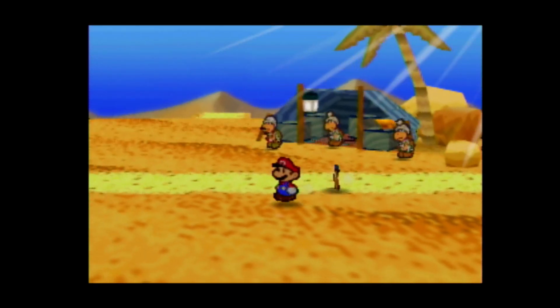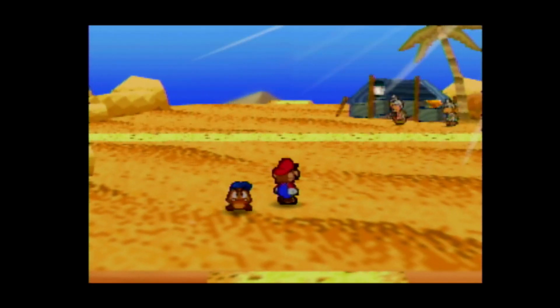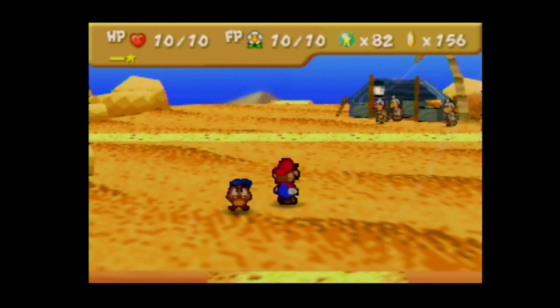Now, as I mentioned before, the desert is very big and there's a lot to do here. If you follow the path, it will take you straight to Dry Dry Outpost, but the desert is actually a square - I believe it's a 4x4 grid. Every area has something you can do in it. So we are going to want to explore the desert for a bit. Right now, I'm going to end this episode and go to the next one. I will see you guys in our next episode as we go to Dry Dry Outpost and maybe explore the desert.